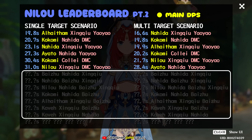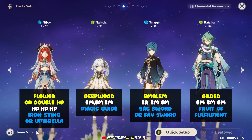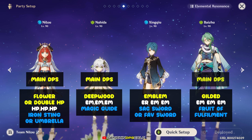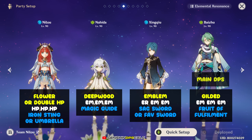I also want to showcase a surprise variant at the end of the video. To start, let's take a look at this first team comp. With Nilou, Nahida, Xingqiu, and Baijou, you can choose either Nilou, Nahida, or Baijou as the on-field main DPS. Now to find out who can clear the fastest, let me show you how they perform one by one, starting with Baijou as the on-field main DPS.